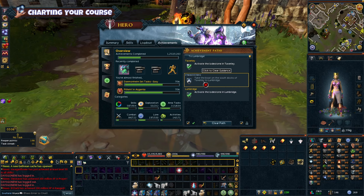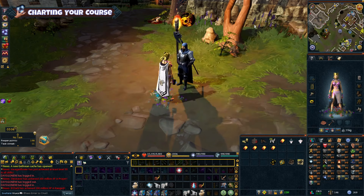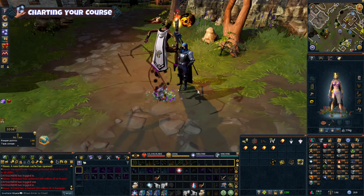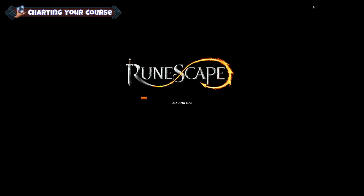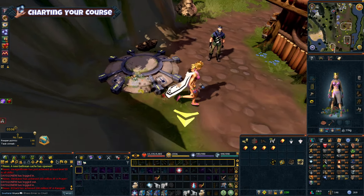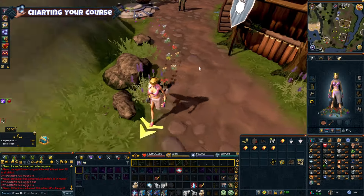Achievement paths will introduce you to the new mechanics, and completing them will also unlock further tasks throughout the game. If you run out of stuff to do or just want something different, just pick a new path and it will guide you through it. I'm surprised at how much I missed from doing all these paths.